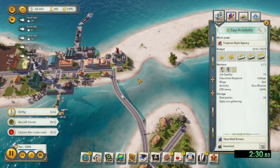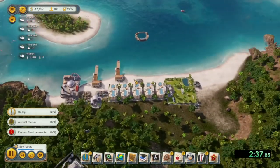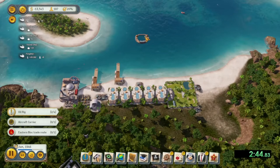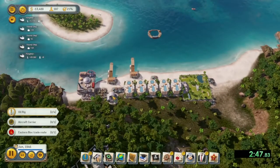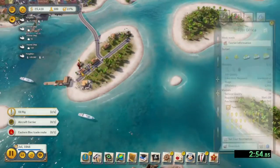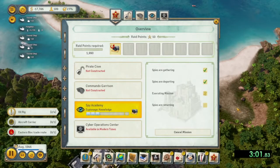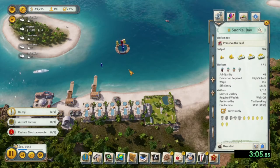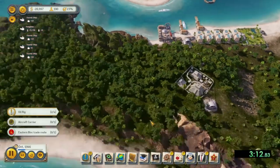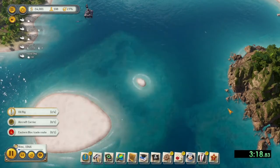One of the other quests that popped up is to have at least four oil rigs. This is where it's beneficial to have the $100,000 from the nuclear testing, which is what we'll be able to get once the spy academy gets done with their knowledge raid. We want two tourist ports because we're going to set one to economy and one to luxury — though I think you need to have that researched in this mission. So we're just hanging around a little bit while this knowledge raid completes.